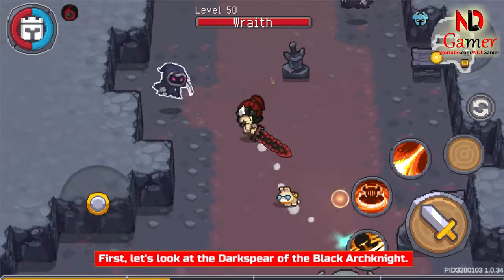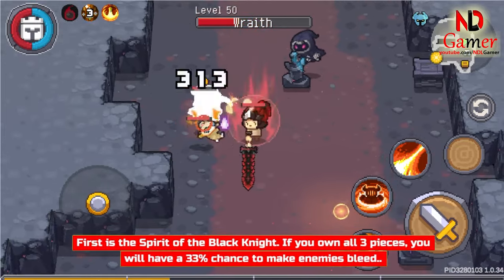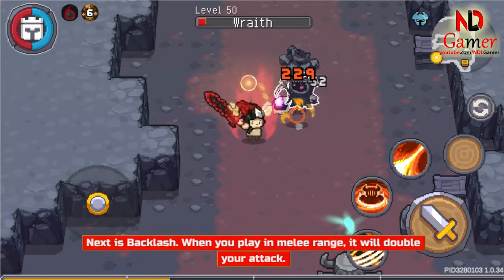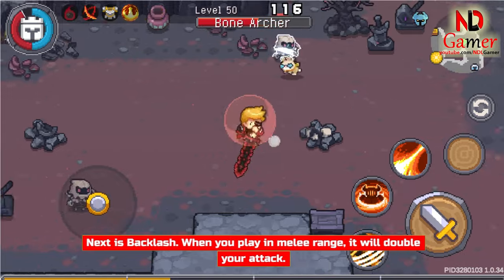First, let's look at the Dark Spear of the Black Arch Knight. First is the Spirit of the Black Knight — if you own all 3 pieces, you will have a 33% chance to make enemies bleed. Next is Backlash: when you play in melee range, it will double your attack.